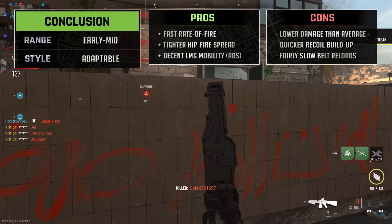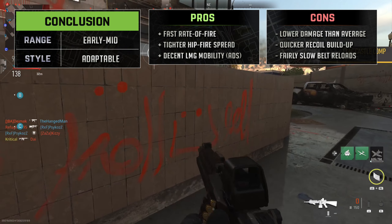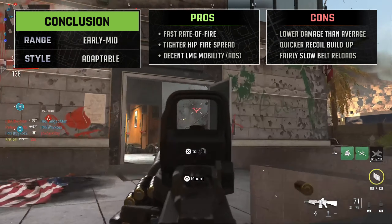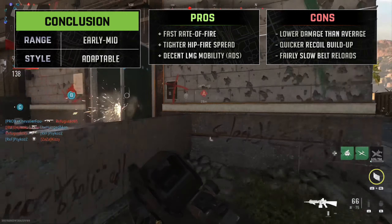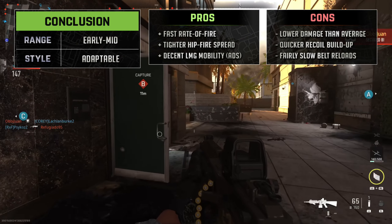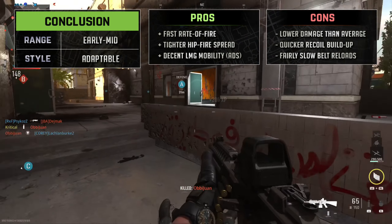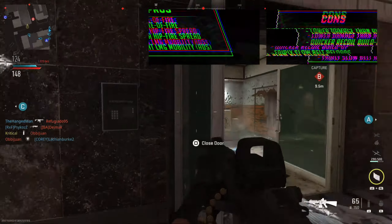The Icarus's high fire rate can lead to high recoil build-up, so this along with lower bullet damage is another thing going against it being an effective long-ranged LMG, at least in its base form without the right attachments. But overall, the 5.56 Icarus is a decent option for those who want an LMG with a bit more in common with the assault rifles, being a pretty well-rounded gun for early to mid-range use.